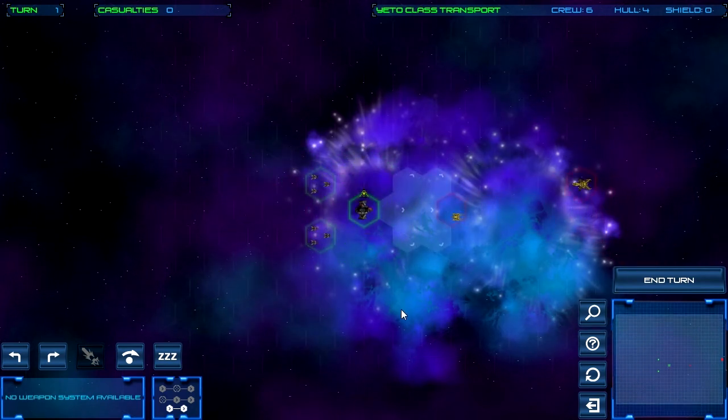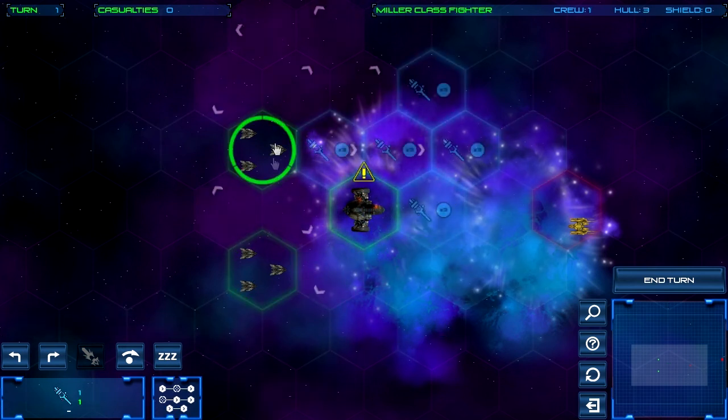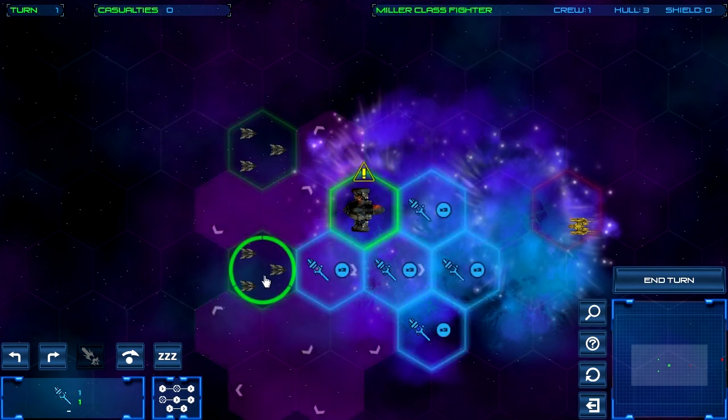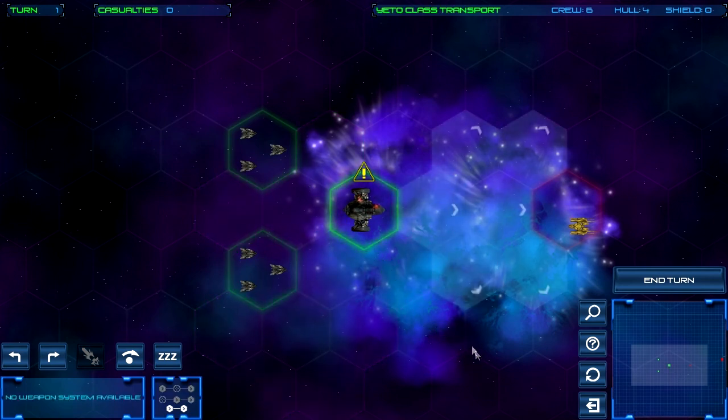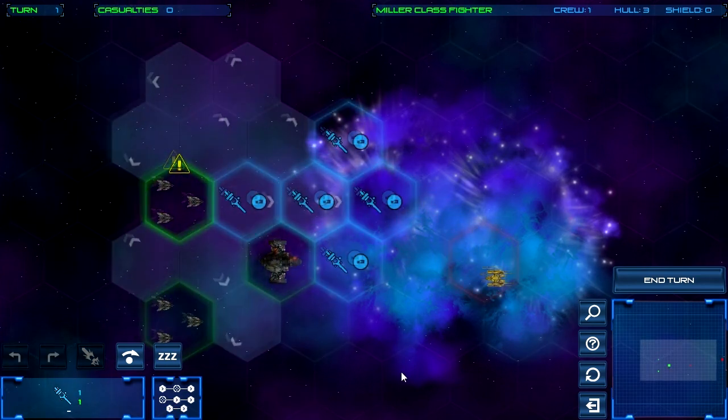We skip the tutorial and now we have our area of space — you can see our play area on the map. We have three ships, and one of our objectives is to protect this transport ship and make sure it doesn't get destroyed. The transport ship doesn't have any weapons, but these two fighter squadrons do.